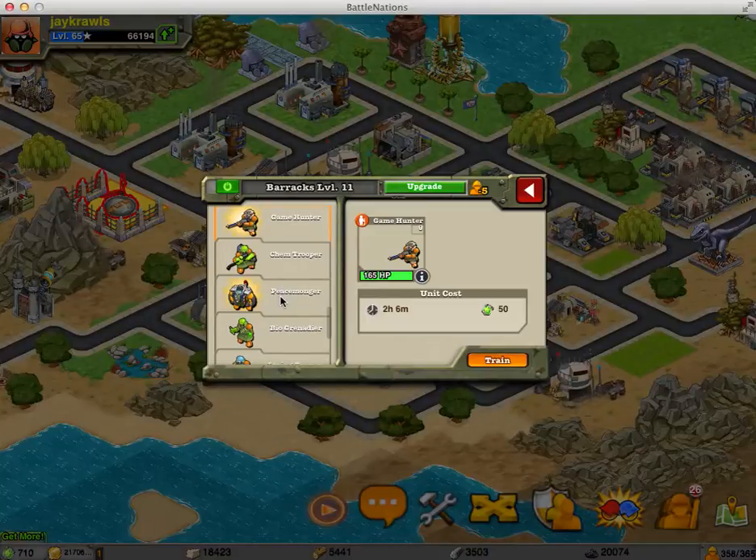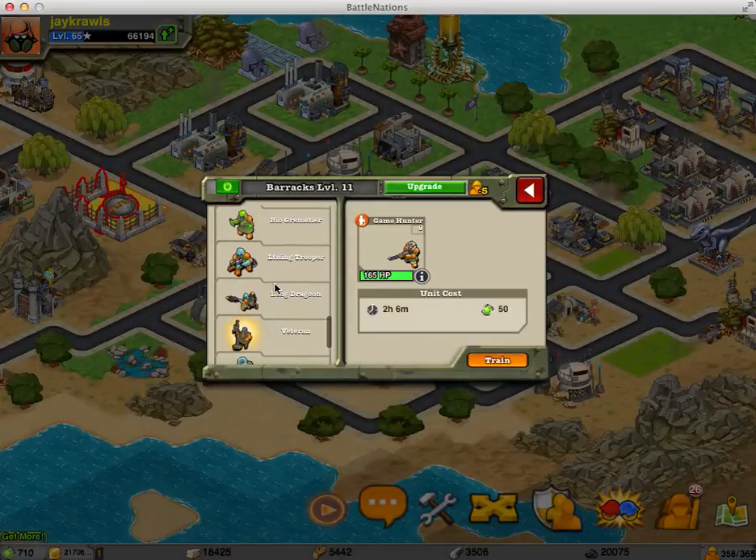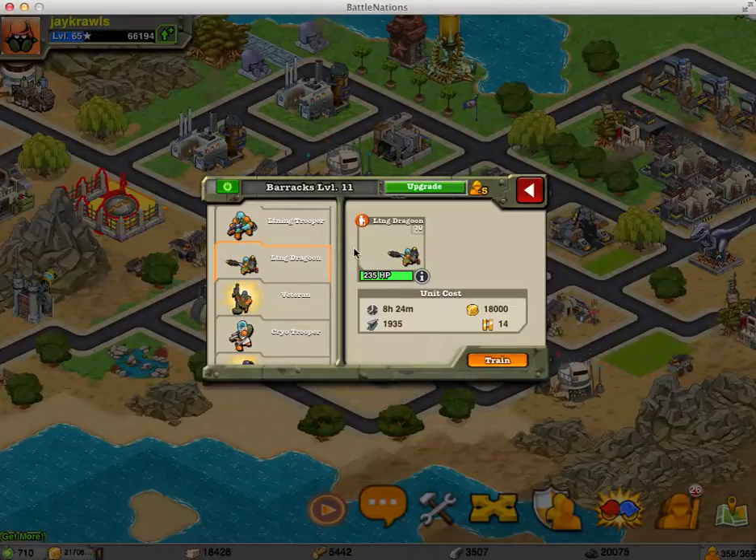I wouldn't buy any of the game hunters. The game hunter and the peacemonger are helpful during the missions — there are a couple of missions where those guys are helpful — but beyond that, they're not very useful in the game. The lightning dragoons are pretty decent once you have several of them and they're ranked up.